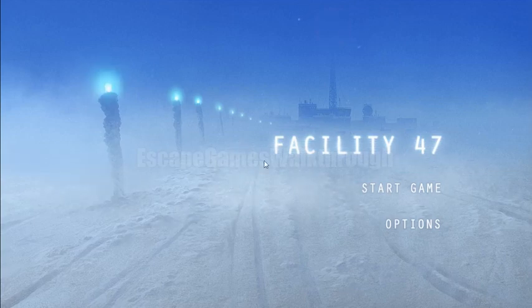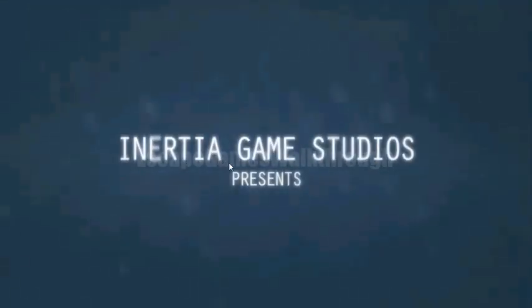We are playing Facility 47, Escape Game by Energia Software. Here is a small intro to the game. It seems like I am a man who came to the Arctic Station and lost his memory. Now we need to find a way to escape from it. This is only a walkthrough for the free part of the game.